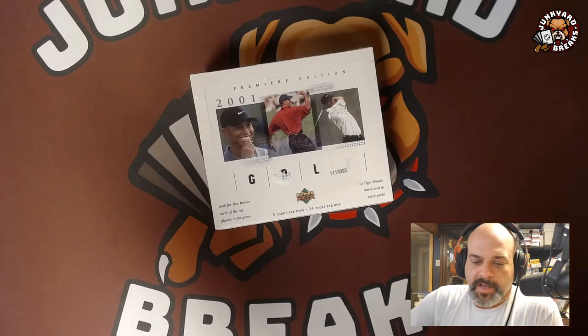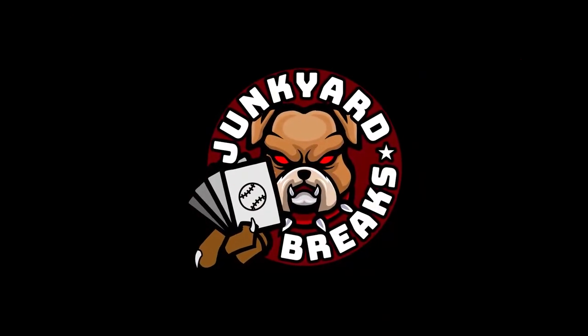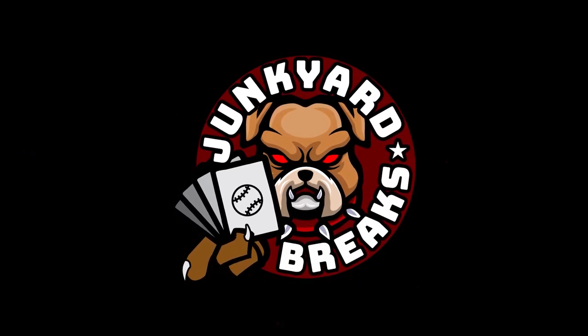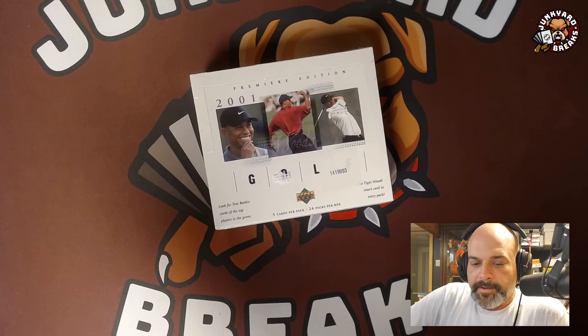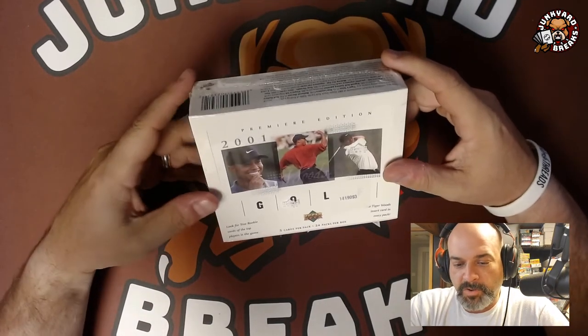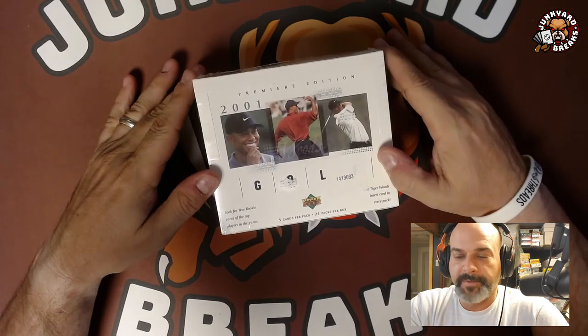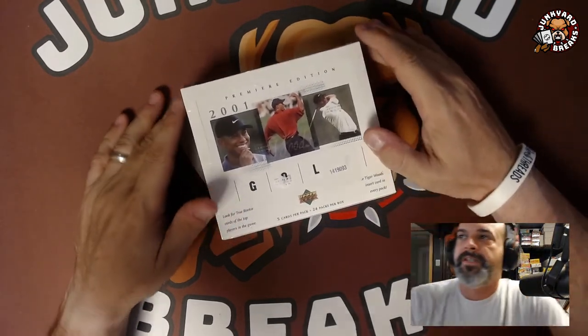What's going on everybody, and welcome to another episode of Junkyard Breaks. I was just educating myself on this set because I didn't know a whole lot about it other than the fact that there's a Tiger Woods rookie in here somewhere. The set is 200 strong.